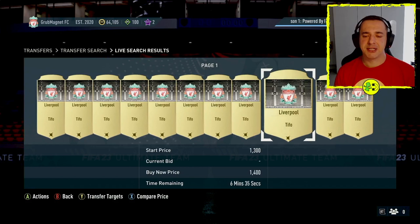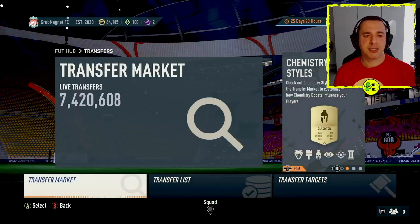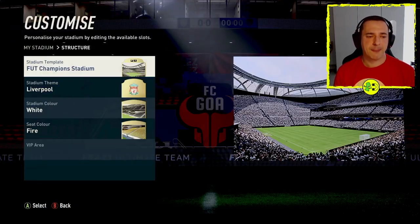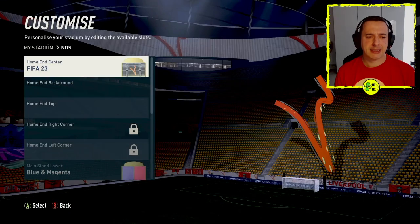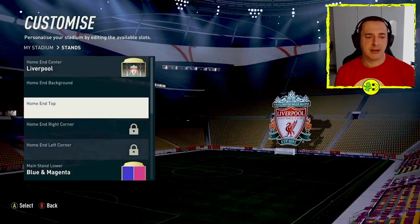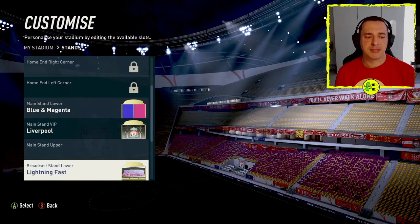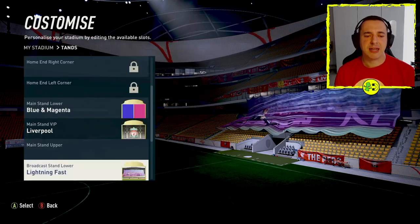I'm hitting Y to search — that's triangle on the PlayStation. If we jump back out to the stadium itself, I'll show you how to add those items. Go into Stadium, then Structure and Stadium Theme — you can see I've got it set to Liverpool. In the stands, if we look at the away end, there's the Liverpool TIFO. You can do it on the other side as well — put that as Liverpool. So the TIFO can be used in multiple areas, and you can put flags and all sorts.